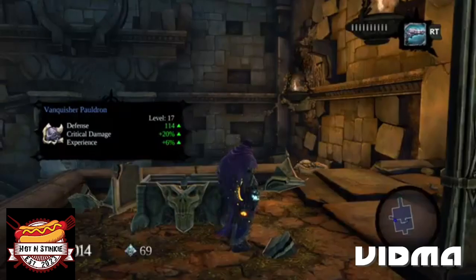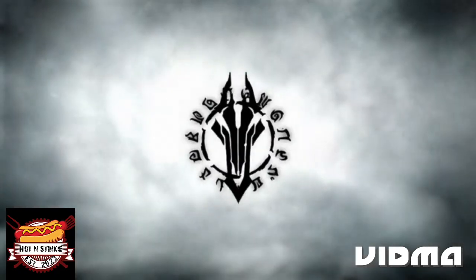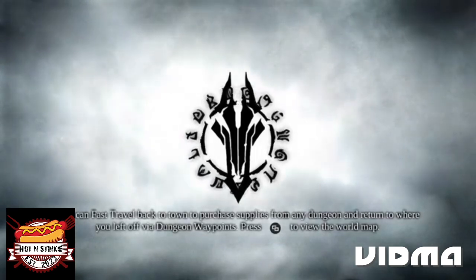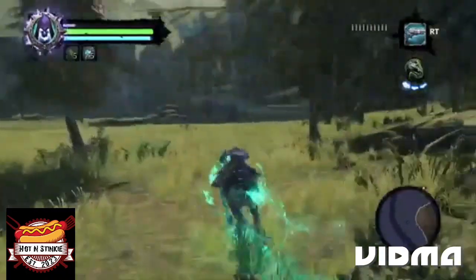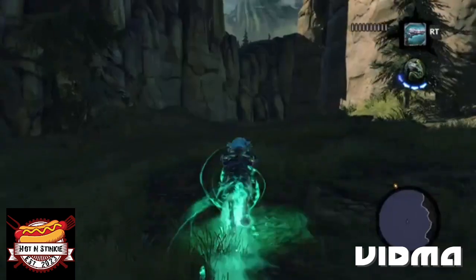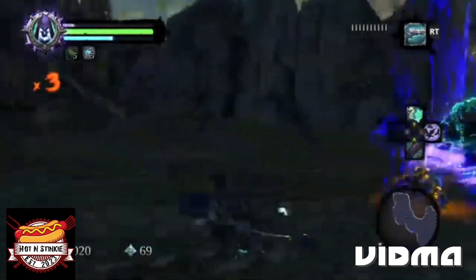Let's go to the Stonefather's Vale and get this one over with, then head to the Nook, get a chest, then get the other bloodless, and then head to the Scar. According to my notes there are only a couple of collectibles in the Scar — a Book of the Dead page and a boatman coin.